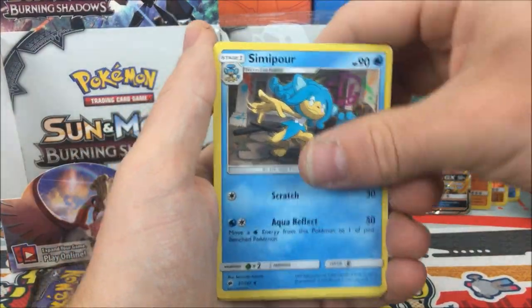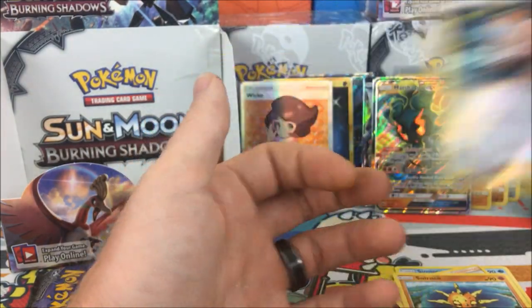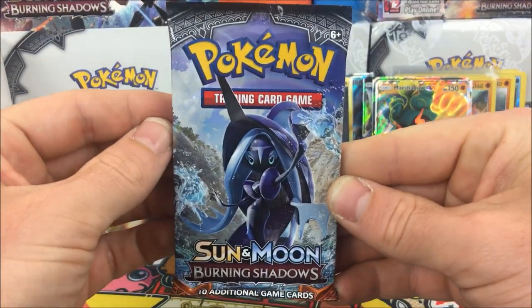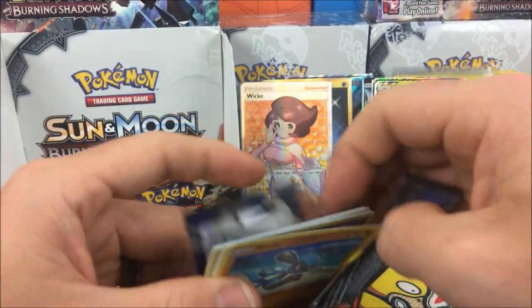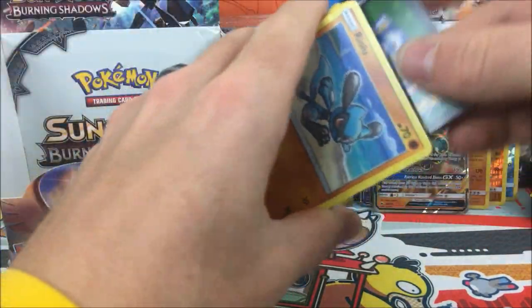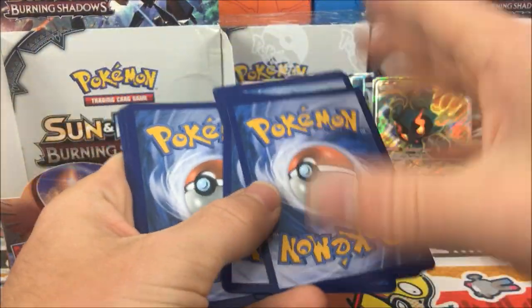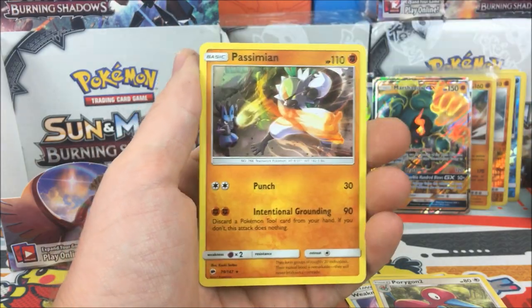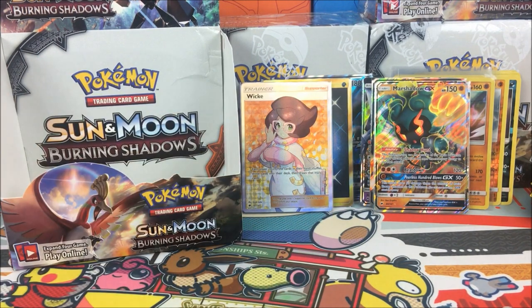Second to last pack: Sewaddle, Plumeria, Solrock, Sophocles reverse, and an Azumarill regular rare. Final pack - the Tapu Fini pack - can we get some last pack magic and end with a bang? Spoiler: code cards. Sewaddle, Weakness Policy, Porygon, Dark Rye holo reverse rare, and a Passimian. We get a reverse rare at least out of the last pack.